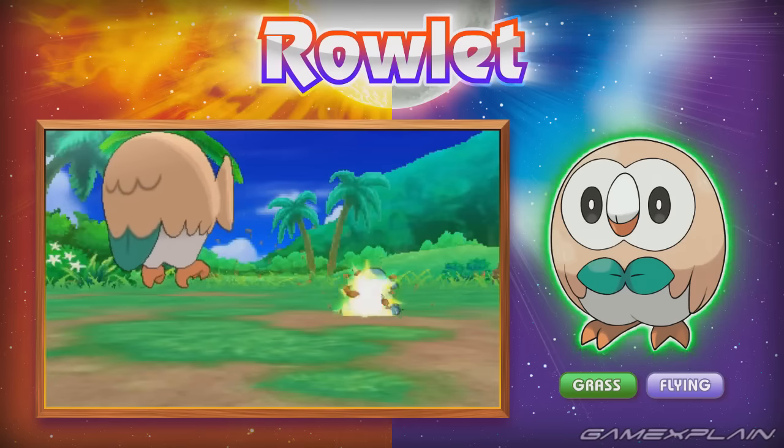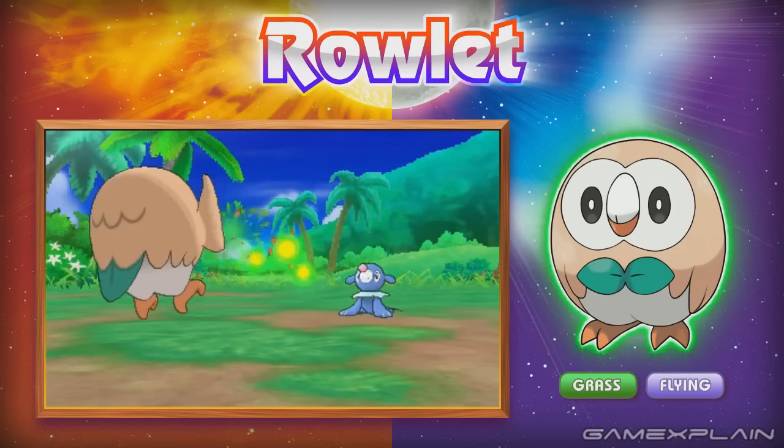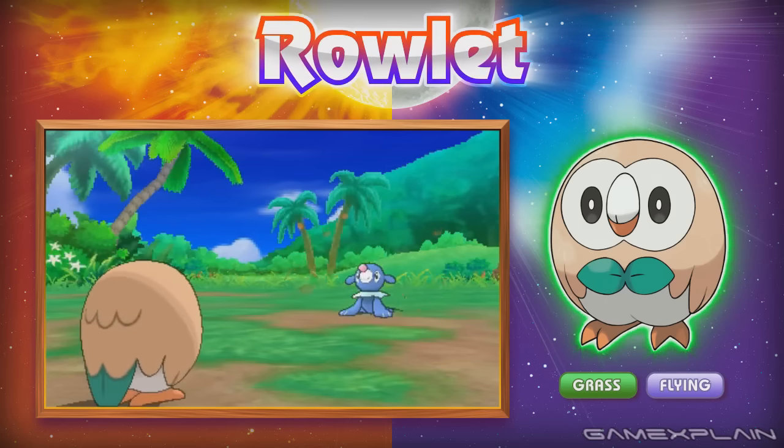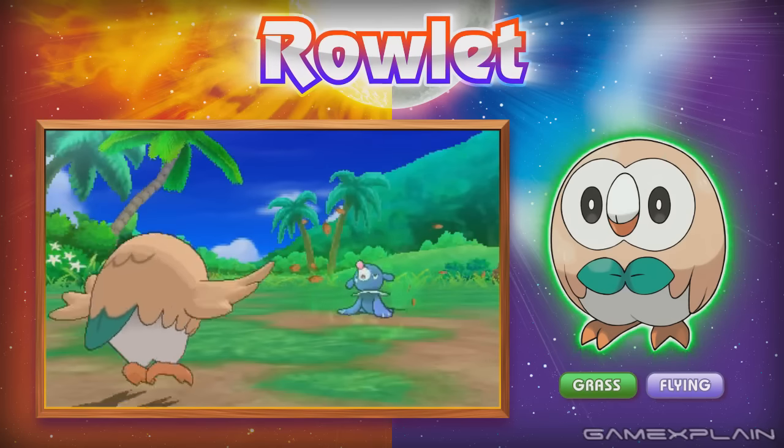The most interesting thing here is the move Leafage — a brand new Grass-type attack that seems designed to give Grass-types an early move on par with Ember and Water Gun. We even see it in action where it sends three green energy balls at its opponent.